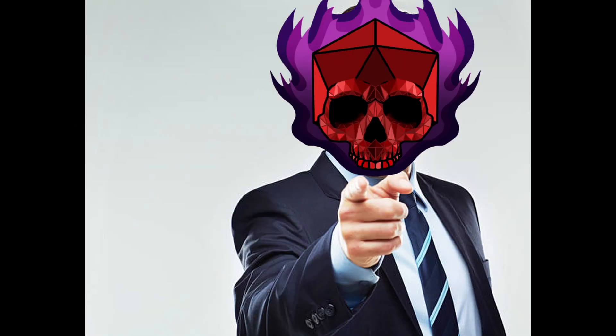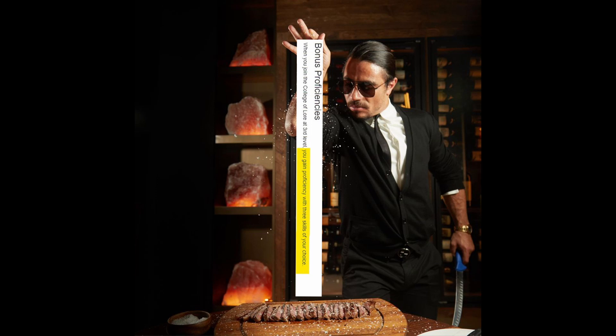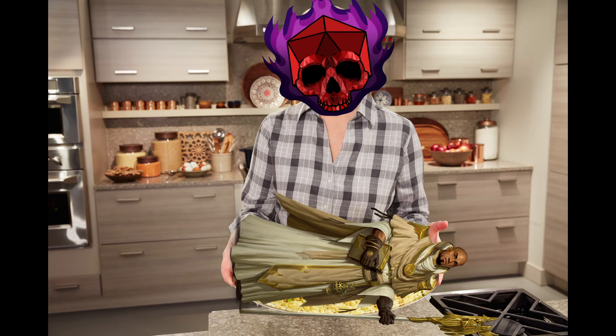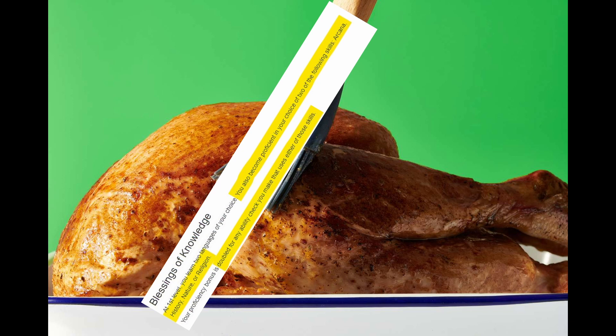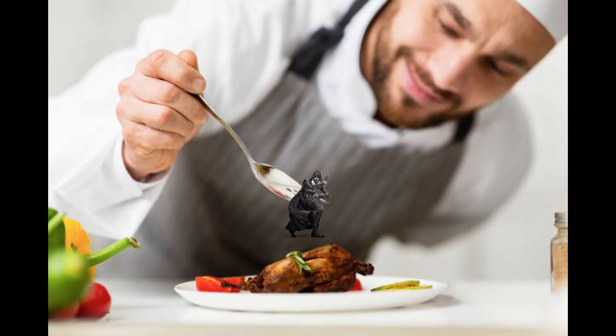Stick it to them by being good at literally everything. Welcome back to the Death Roll Cooking Show. Today we're making something dubious. First, add the three proficiencies Bard gets at level 1 to your pot. Then sprinkle on some College of Lore for another three proficiencies at level 3. Next, shave some Cleric in — that's going to give you another two proficiencies from a shortlist. Then cover your bases with another two proficiencies from the Knowledge Domain. And to top this all off, sprinkle on a little Rogue for another four proficiencies.